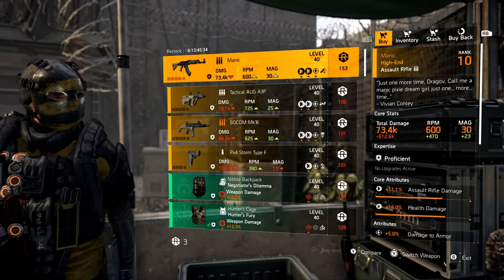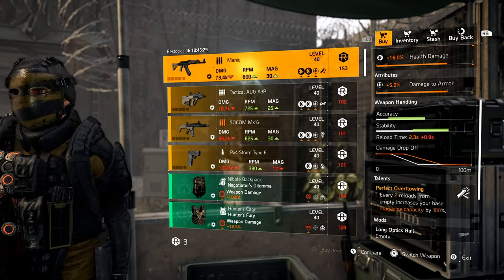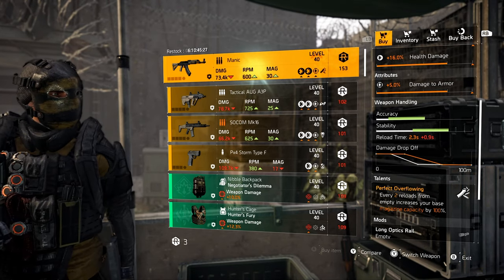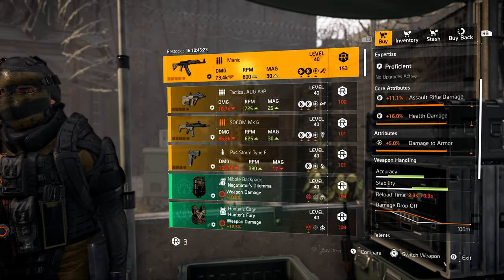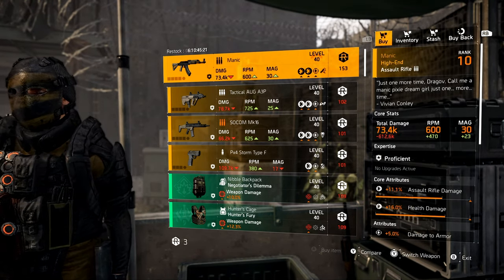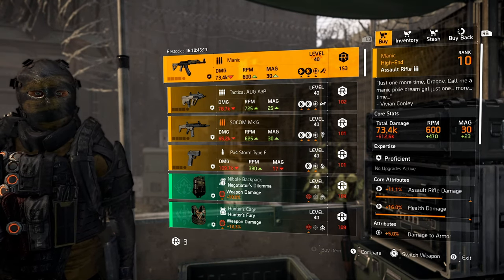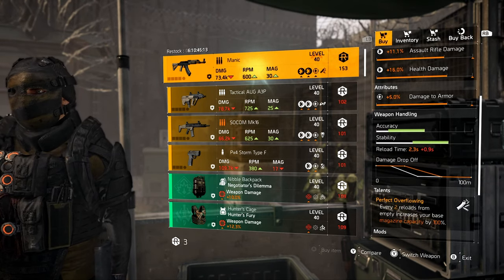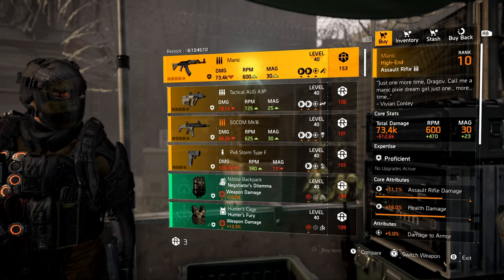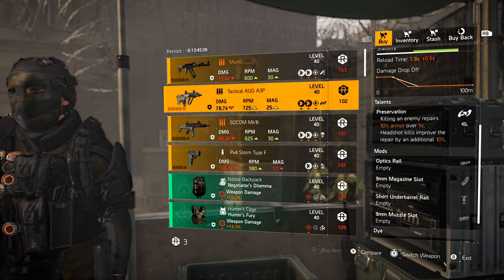DZ South, starting with the Manic - this is the named AK with Perfect Overflowing, comes with Armor Damage. Really not my favorite named item. Then a Tactical Aug with Armor Damage and Preservation, a SOCOM Mark 16 with Close and Personal and Reload Speed, and a PX-4 with Crit Hit Damage and Strained.